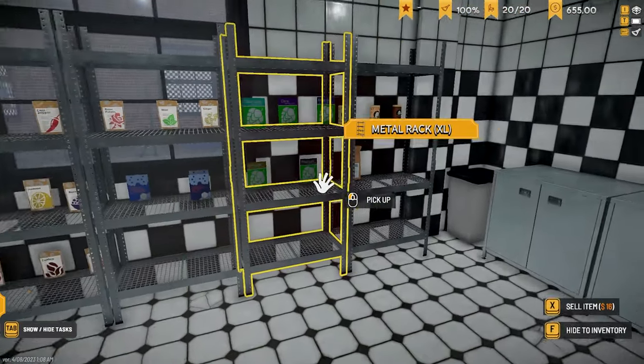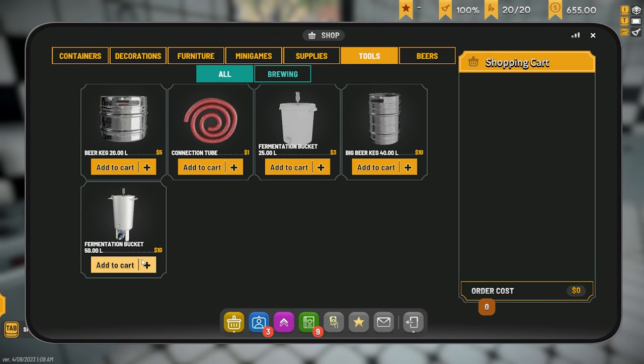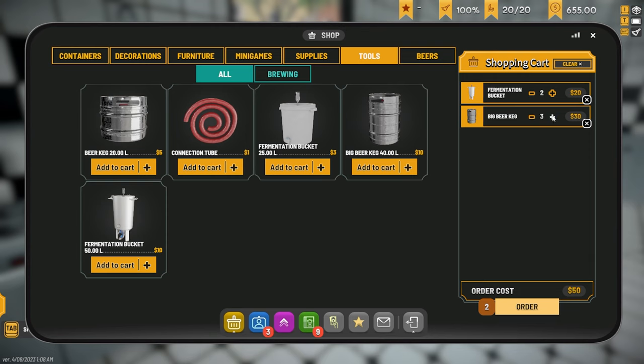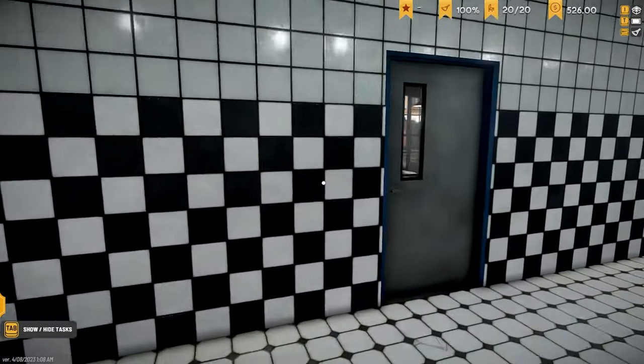We need to go get a fermentation bucket — I want two of those. Beer keg, I'm just gonna grab like ten. We're gonna need to grab at least six. Let's go nine, so we're ten of each. I think that's good. Let's go grab that stuff, bring that out, and then we need to look at brewing our first lot of beer. As I said, we're just gonna go down the list.